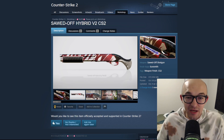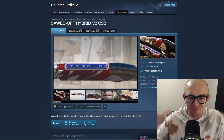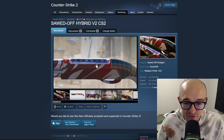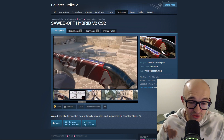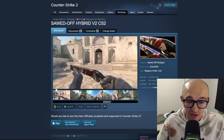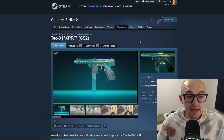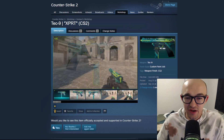Next up we have the Sawed-Off 'Hybrid.' I actually like this a lot - it's a clean, minimalist, simple design with red and white stripes. It shines very nicely in light and actually has a little bit of texture and detail on it. The sawed-off isn't necessarily a skin I'd get super excited about, and it has a little nameplate which is maybe a bit weird, but the red and white design itself looks pretty cool. I actually like that a lot.